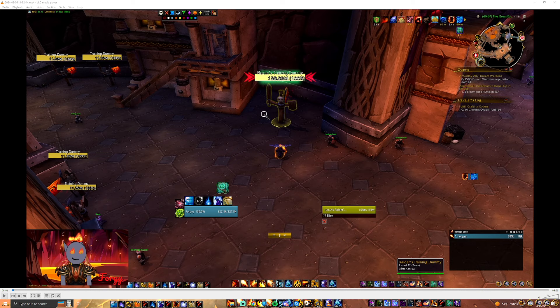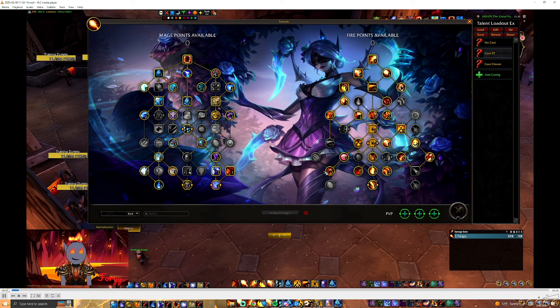Hey guys, welcome to part 3.1 of my Fire Mage guides for 10.2.5. This part is going to be split into two — one with Electra's Fury and one without. This one is no Electra's Fury. I'm going to cover a talk-over of a gameplay run on this dummy test. This is by no means a perfect pull — I let myself make a few mistakes and do some YOLO stuff just to show you different scenarios.